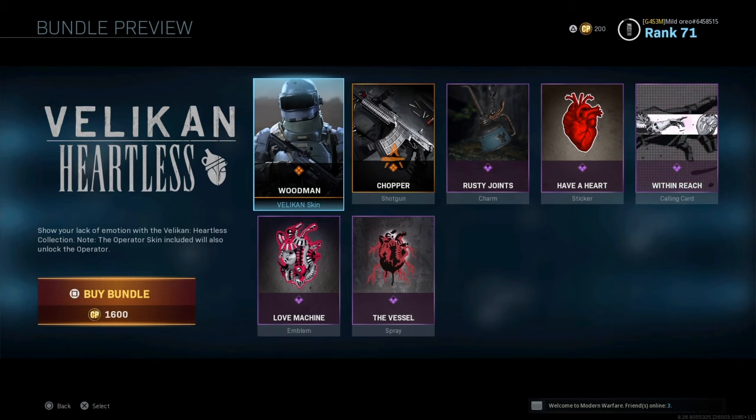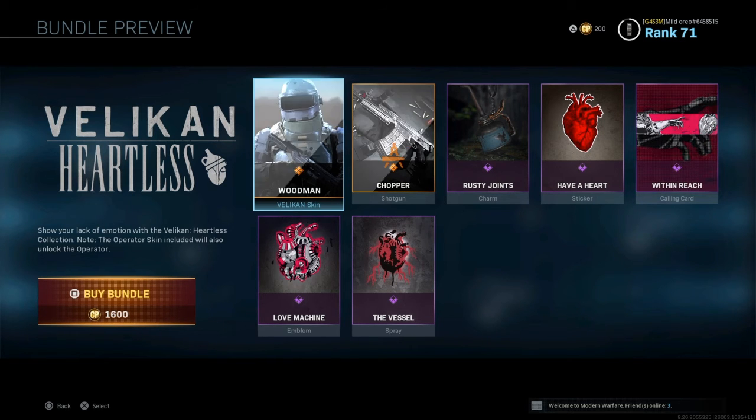That was the end of the Valkant Heartless Bundle. You can buy this bundle for 1,600 COD Points — it is new, it just came out.